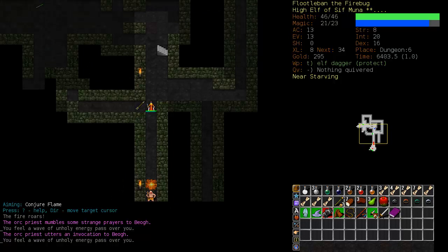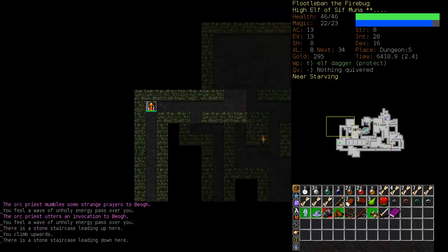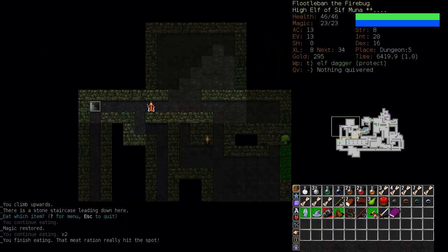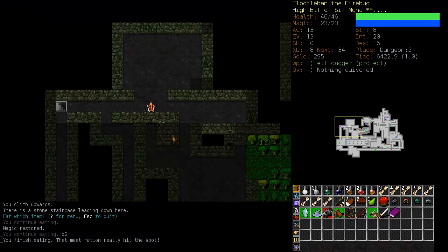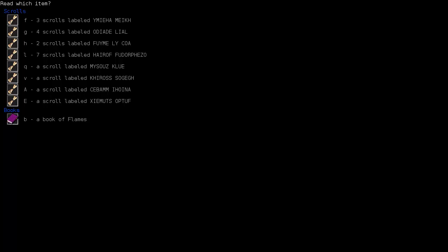Here's something to be concerned about. We're going to block off the hallway with a Conjure Flame. I don't really want to stand here because of that priest — he can smite me — and I'm also nearly starving. So I'm just going to back off and go upstairs for now and eat a meat ration. This is probably a good time to test our scrolls. I can only assume that the scroll we have seven of is most likely identified. If not it will be Remove Curse or Teleport — all are good scrolls to have identified.